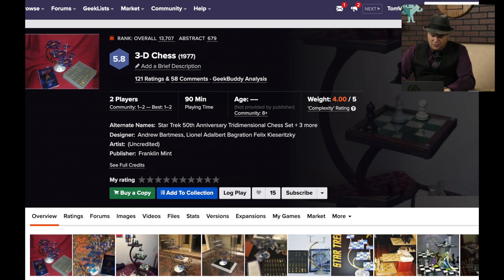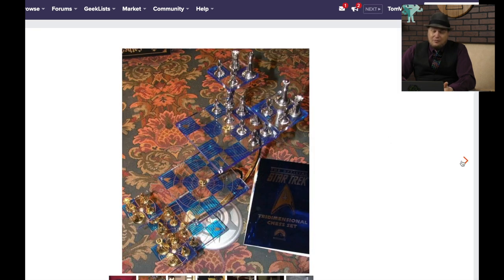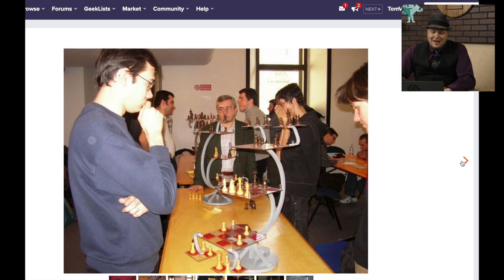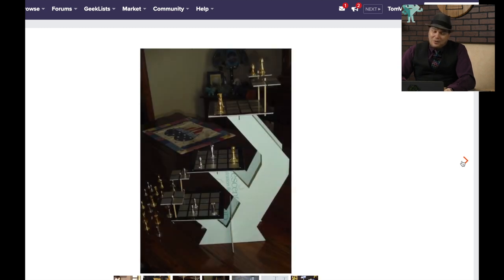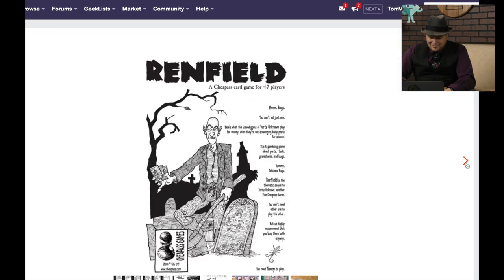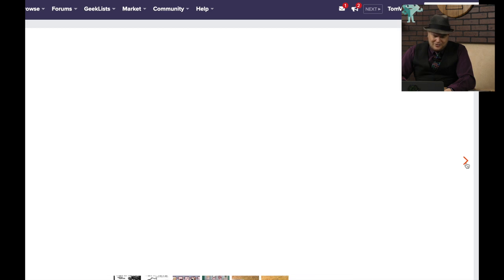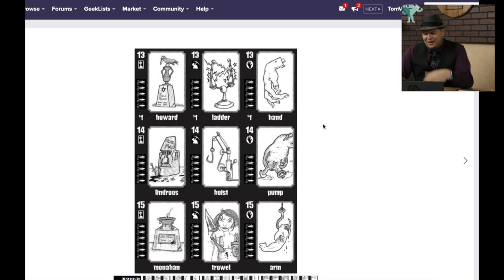3D Chess — this is from Star Trek obviously. Anyone who ever saw this in Star Trek was excited about 3D Chess. But at the end of the day, it wasn't that good from what I understand — it was a little messy. I bet when they put it on the show they didn't even have a game in mind; it just looked cool. Reinfeld — another game from James Ernest, with some pretty ugly artwork. It's a trick-taking gambling game with four traits: rank, suit, bugs, and a dollar cost. That sounds like a convoluted trick-taking game, and I don't like the artwork.